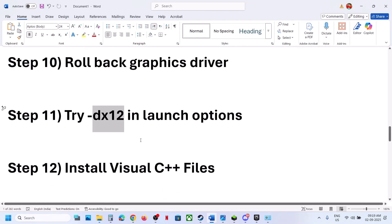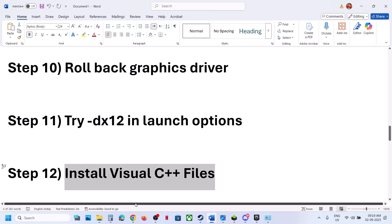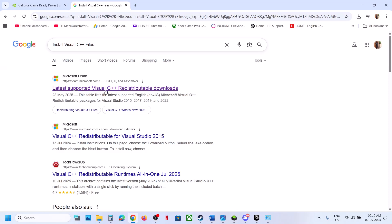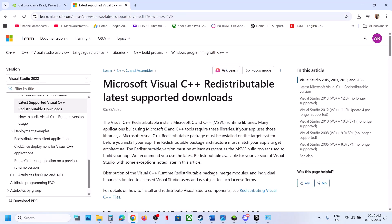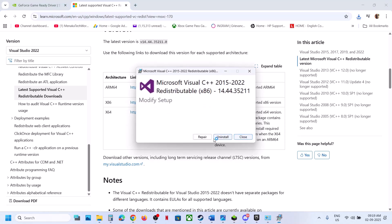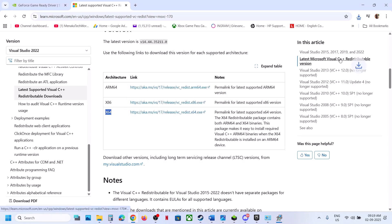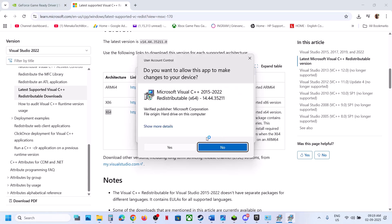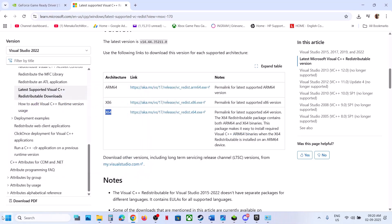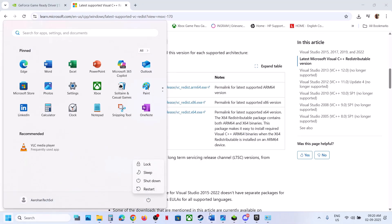The next step is to install Visual C++ redistributables. Copy the link provided in the video description, open it in the browser, or search on Google for the Microsoft Visual Studio files page. Scroll down and you will see x86 and x64 versions — you need to install both. Click on each; if you see a Repair option, click Repair; if you see Install, click Install. Make sure both are installed, then restart your computer. After the restart, launch the game.